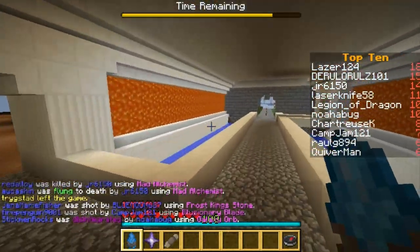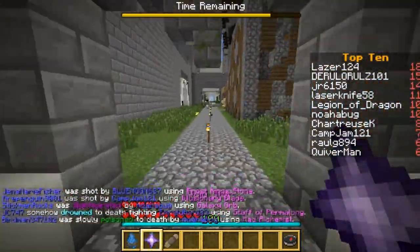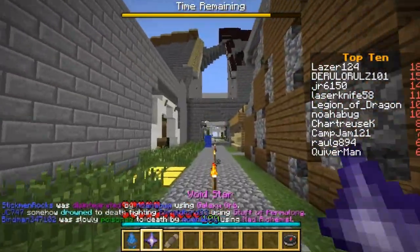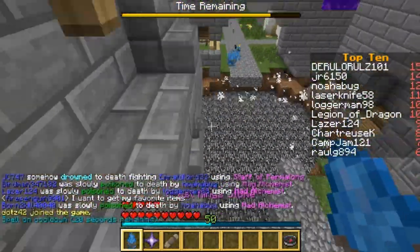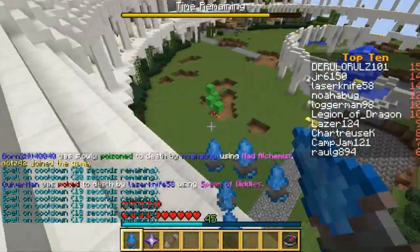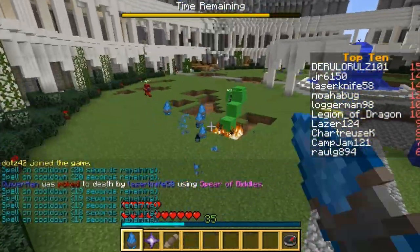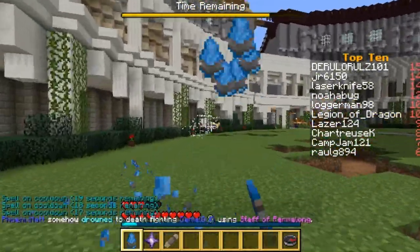I've gotten the Frost Kingstone and the Void Star again. I've had the Frost Kingstone every time now, it's really annoying. I don't really like it — it's fun to launch yourself with the Frost Kingstone, but it's not the best fighting item, I feel. I should recall more often.